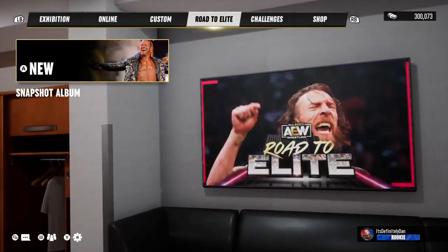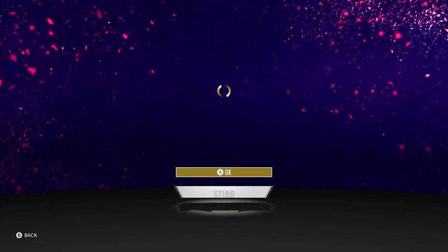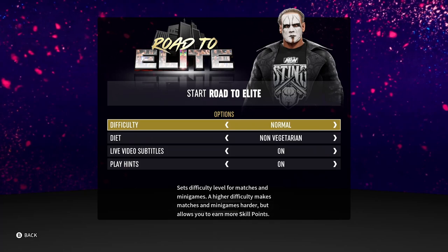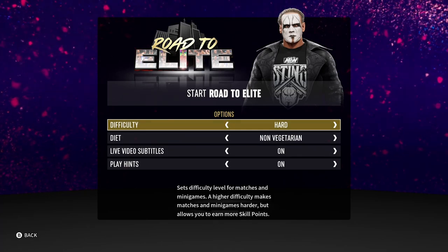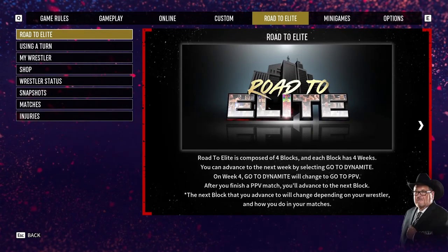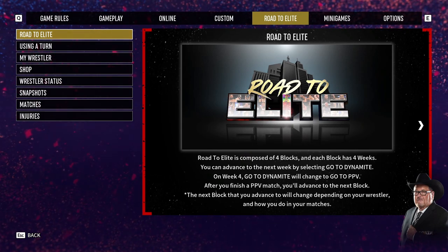Here we have what is a great throwback to the classic wrestling games of the past. The Road to Elite allows you to follow a year in the life of an AEW wrestler, whether it is someone already on the roster or one of your own character creations. This mode is peppered in with highlights and special events from AEW's actual history, showcasing the trials and tribulations a wrestler faces in their day-to-day.